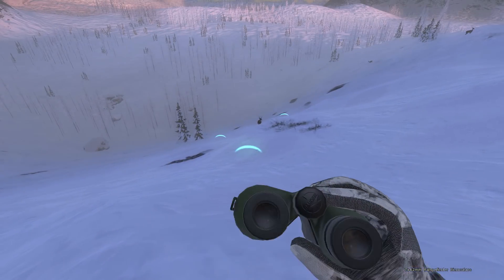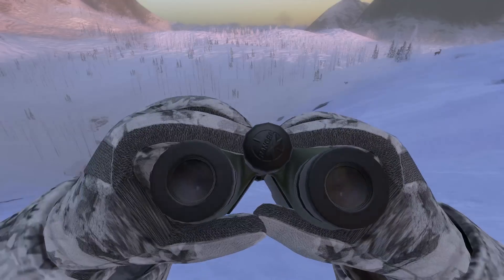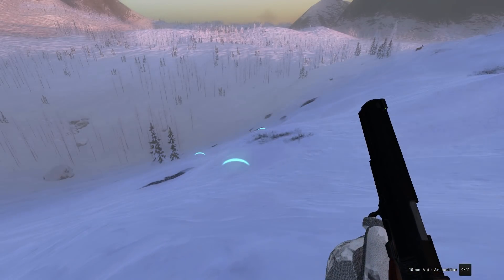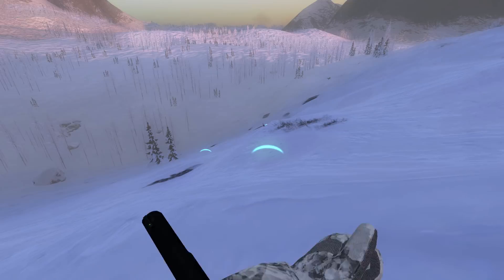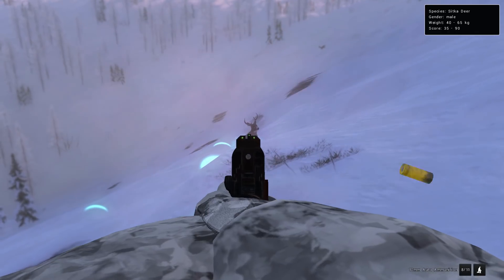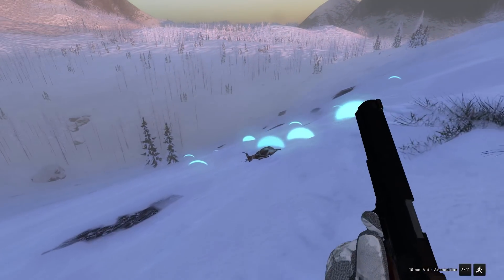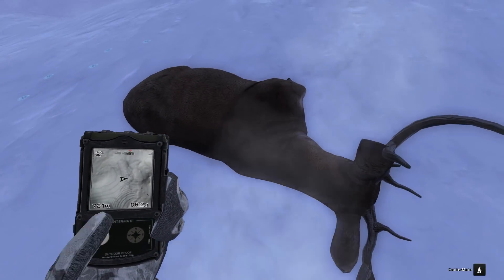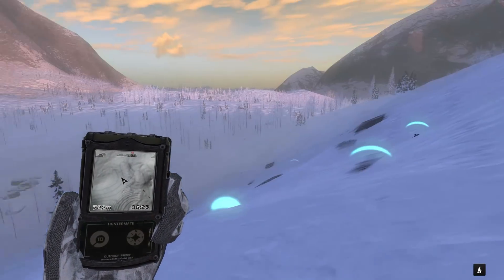Speaking of sitka deer, we've got a decent-looking sitka buck coming in — looks about 75 to 80, I'd say closer to 80. We'll use the 10 millimeter for him. I thought he might spook there for a second, but we'll just crawl down and wait. We'll crouch up and go for a shot — and he is down. Not a bad sitka buck: 71, a bit smaller than I thought, but right lung liver shot. That will cross the 10mm semi-automatic off the list.